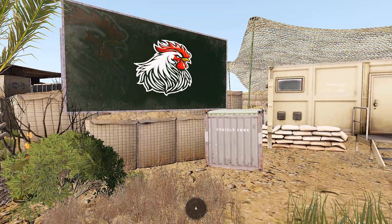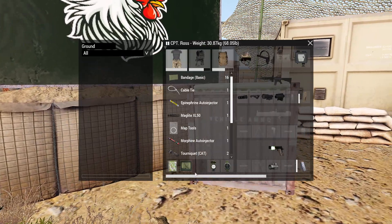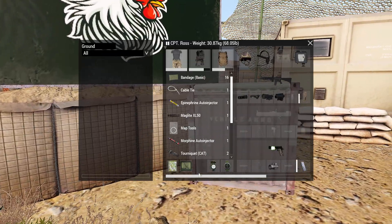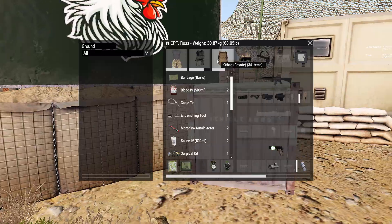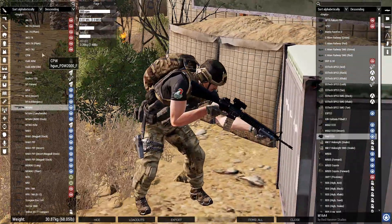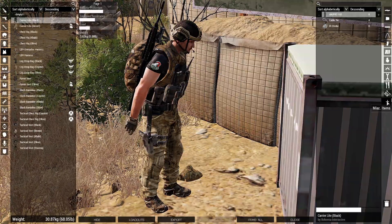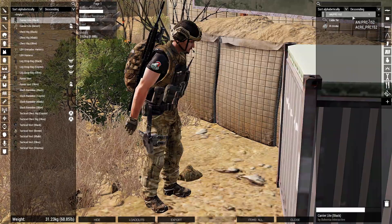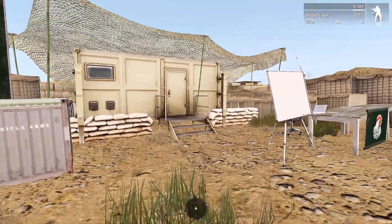One big thing you'll notice is the actual vanilla Arma 3 radio slot is missing — it's gone, it's been removed. Radios will now appear in your outfit, carrier rig, or backpack. That's a big change between TFR and ACRE2. You can find the radios in the uniform, vest, or backpack categories underneath miscellaneous items.